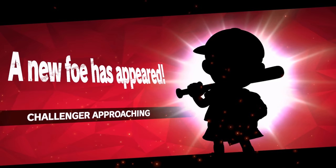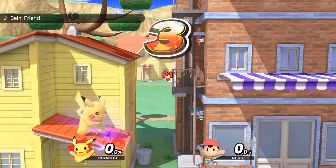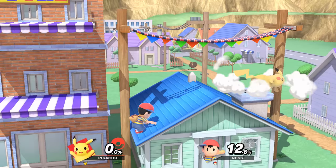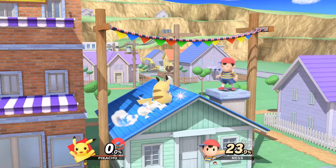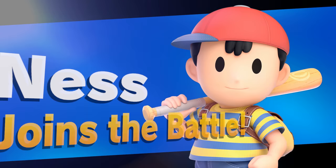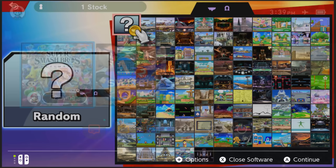We went ahead and lost to the CPU, but that is okay because we're going to be getting a new foe in the form of Ness. So we're going to go ahead and fight him, and if we win, of course we get him unlocked — and that's basically how the method works for the most part. There are a couple of things that could be stopping us and I'll show you those after we defeat this kid. I didn't even have to edit it out, it was that quick. So we went ahead and got Ness.